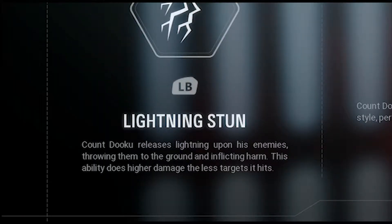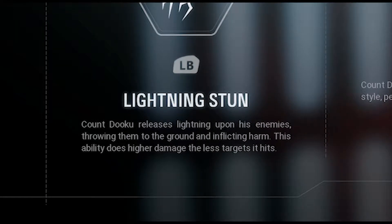And then Lightning Stun — this is the good ability, this is the one that you're going to spam if you get upgrades for it and fully upgrade this ability. Count Dooku releases lightning upon his enemies, throwing them to the ground and inflicting harm. This ability does higher damage the less targets it hits, so you can hit around three or four targets at once instead of just one guy at one time.